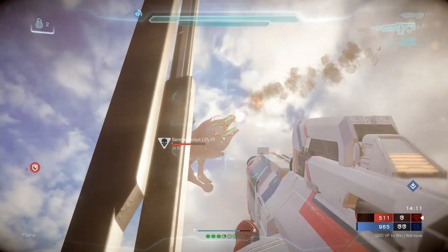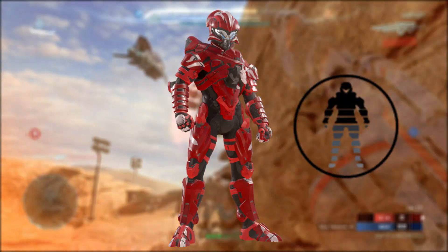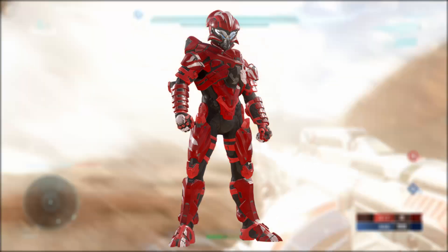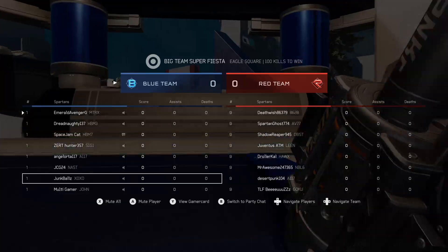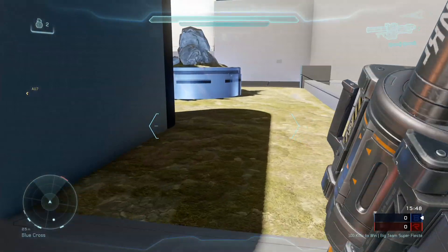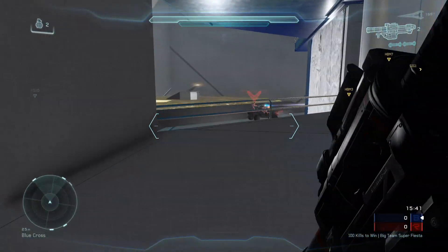A final example would be an Elite or Covenant set. The helmet would provide a no de-scope mechanic, the chest would provide active camo, arms possibly a tackle or a wrist blade like we see in Halo Reach, legs would provide an evade ability, and utility would be an overshield buff. These are just a few examples — they don't have to be set in stone. These are ideas that me and my friend threw around; he might entirely disagree with how they work.